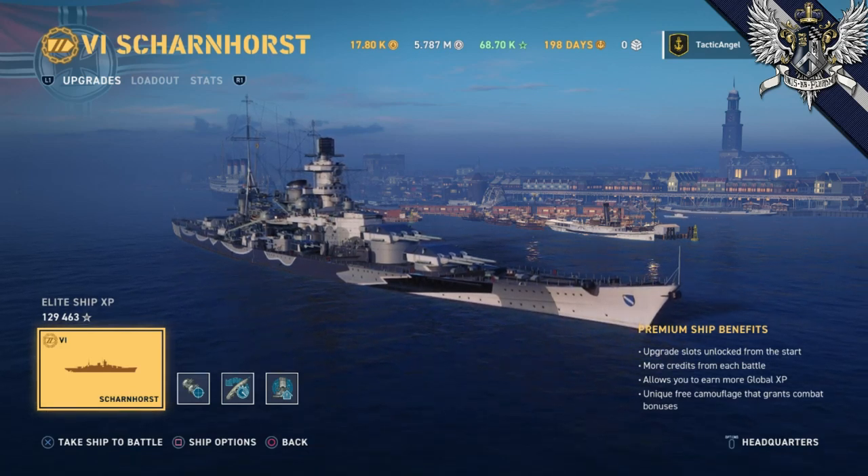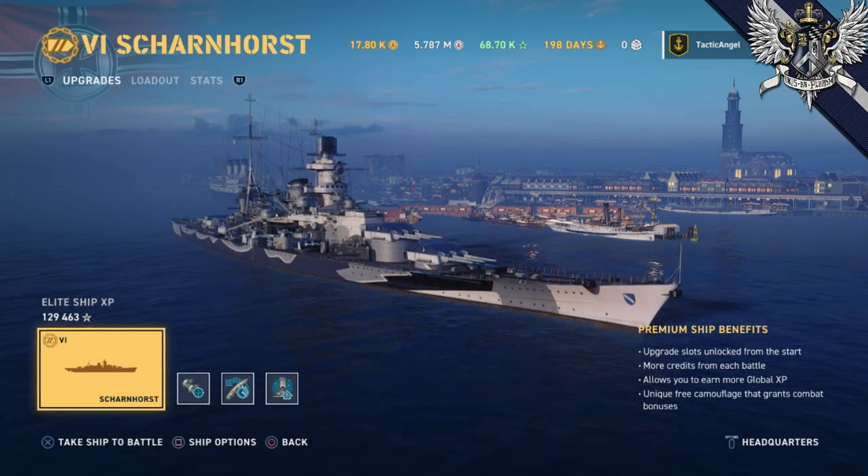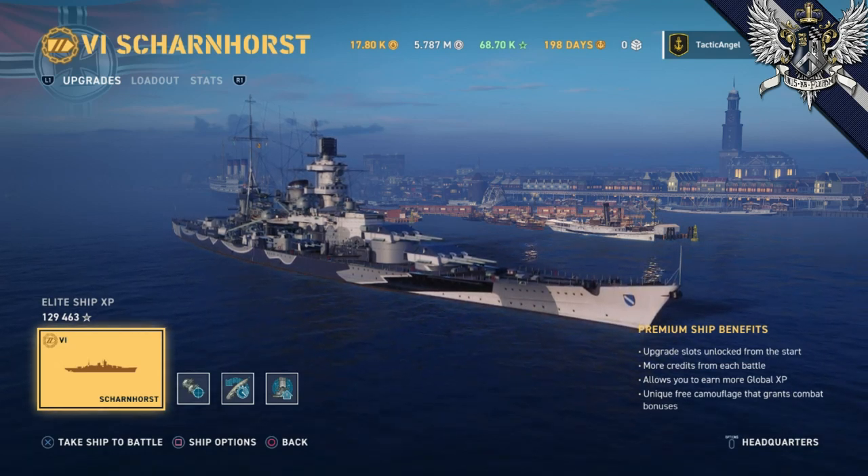Depending on whom you ask, the Scharnhorst is a battlecruiser or a battleship launched by the German Socialist Workers' Party in 1936. She was the lead ship in her class, followed by the Gneisenau.